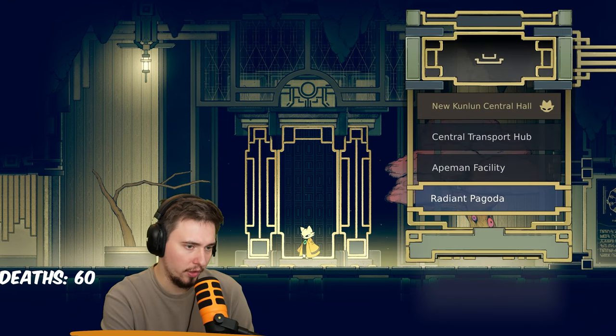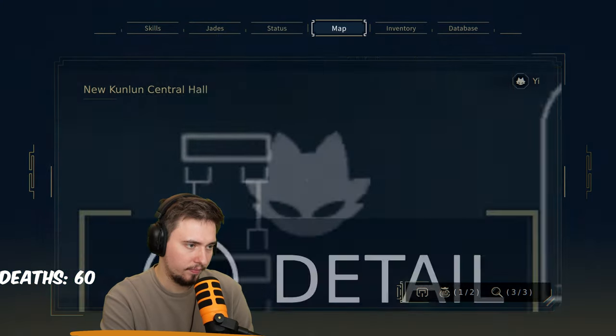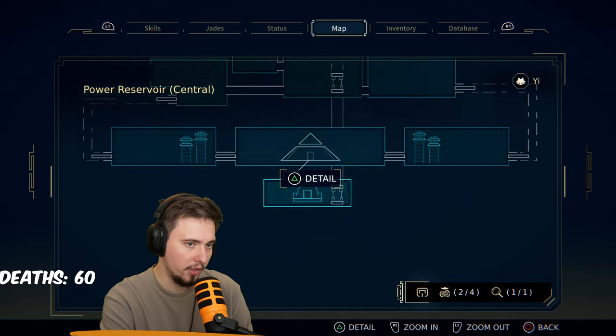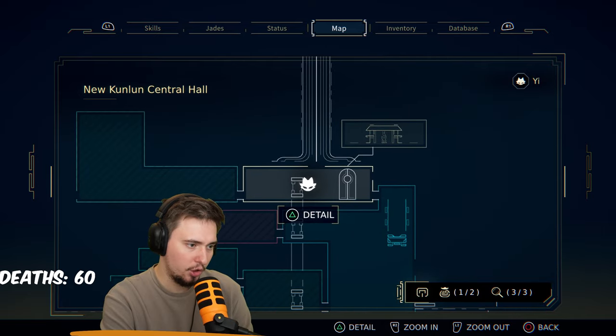Radian Pagoda, Aipman Facility, and Central Trance. This is Aipman Facility and this is Radian Pagoda. That's this elevator, but there are two of them.